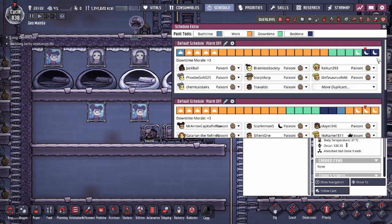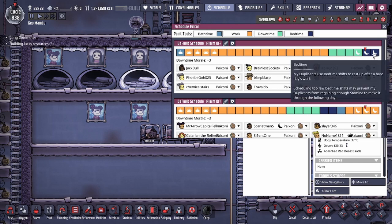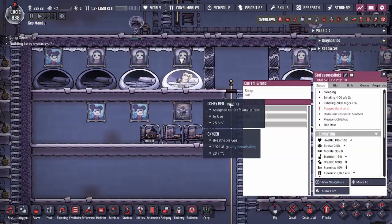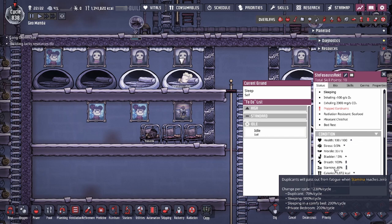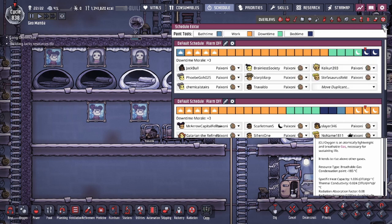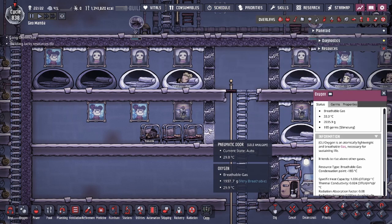Assuming each one of these boxes is one hour and there are 24 in a cycle, you only ever need to give your dupes two hours of bedtime. Even sleeping on the floor gives them roughly 69 stamina — which is enough to combat the 70 they lose while sleeping. That 69 is basically taking that 830 stamina regen and spreading it over two hours.